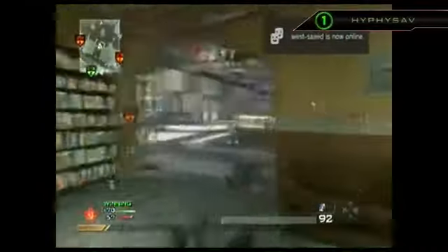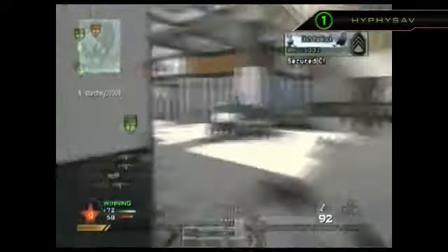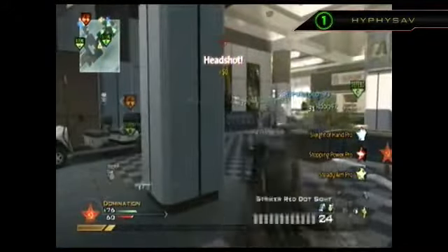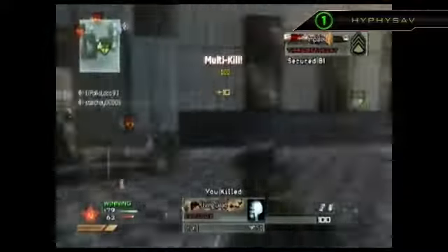And finally at number one we have Hyphysav playing Domination on Terminal — hope I'm saying that right, I apologize if I'm not. Has the P90 going through the middle room, spots one and takes him out, heads over to the A spawn and starts his spray. Gets three headshots in one normal kill, then gets killed. And he starts clapping his hands — I would be too. Going for the predator kill through the windows, four more. That's two quad kills — nothing wrong with that.